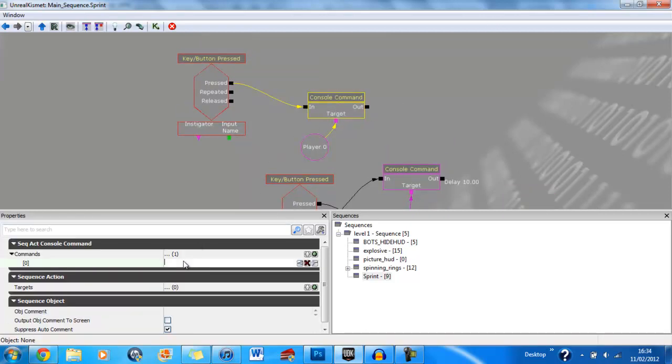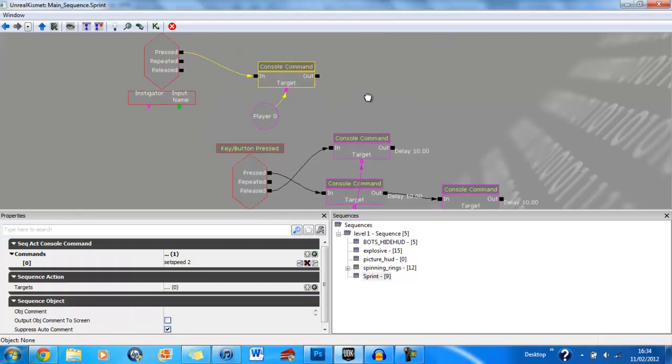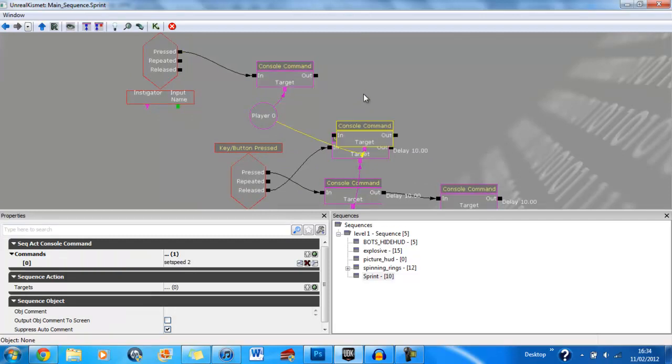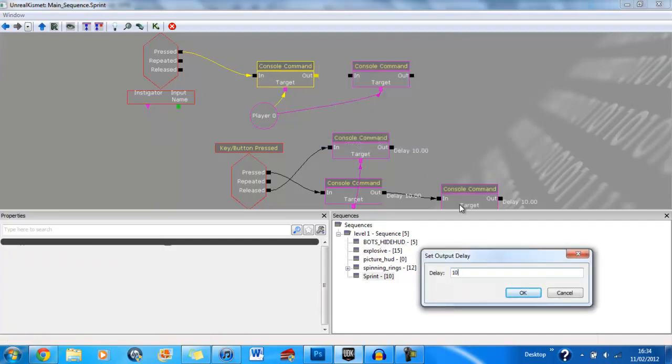Then in the console command you're going to want to type in 'set speed 2'. If you're doing this in the playing editor version though you would set that to 880 because that's double the pawn ground speed, but when you actually make the game it needs to be set to 2 because it stands for double speed. Then copy that and right click the first one in the out link and set an active delay of ten seconds.